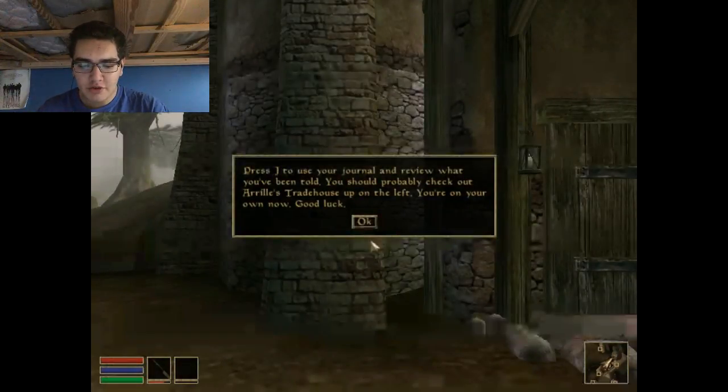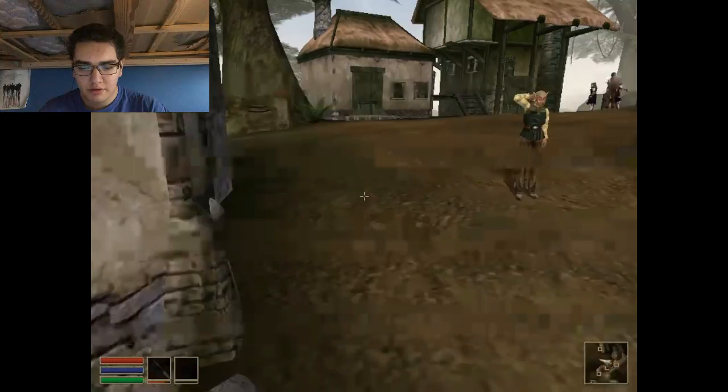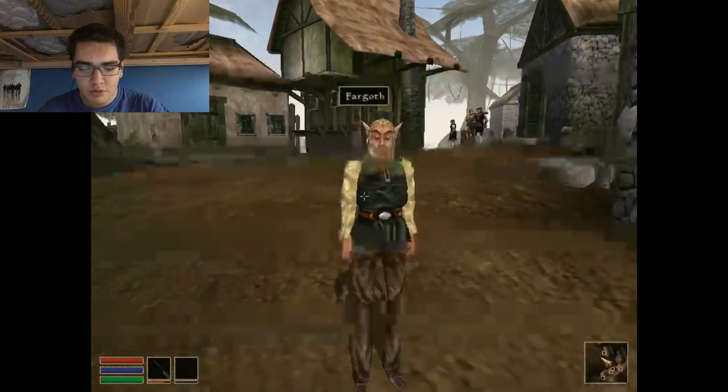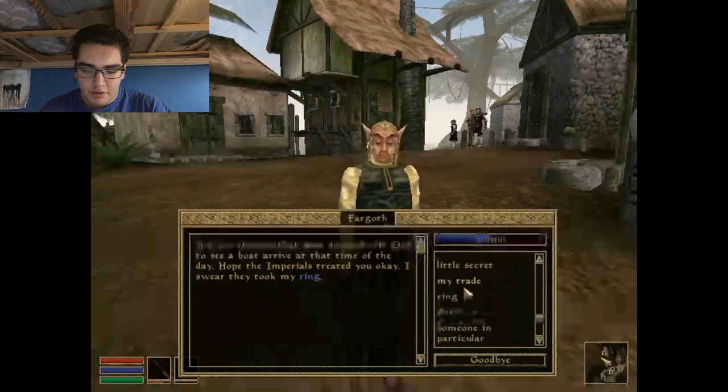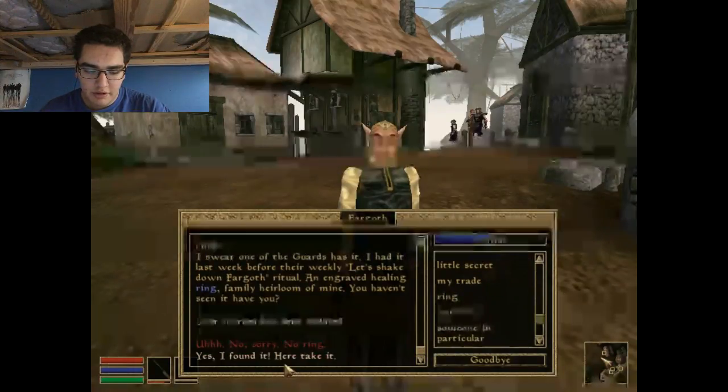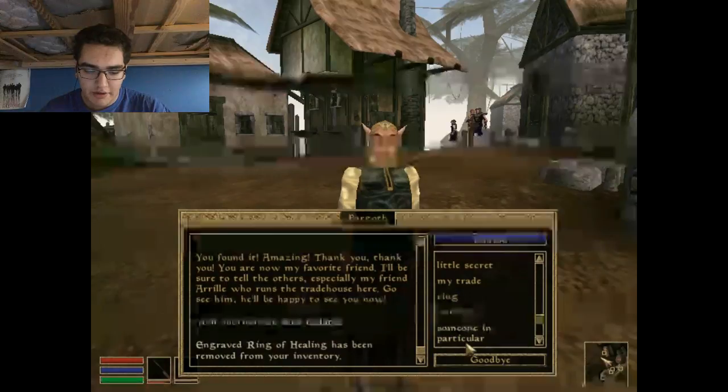Okay, I totally realized that I forgot to use my... Press J to use your journal and review what you have been told. You should probably check your trade house up on the left. You are on your own now, good luck! Okay, we're gonna talk to this guy real quick, so we're gonna give him the ring so that he can like us.